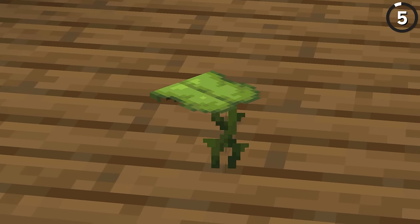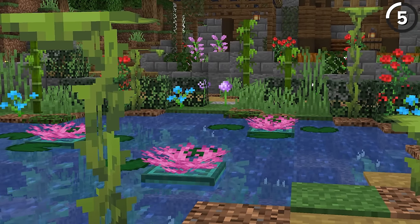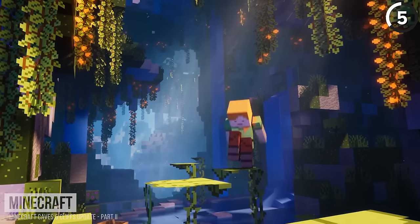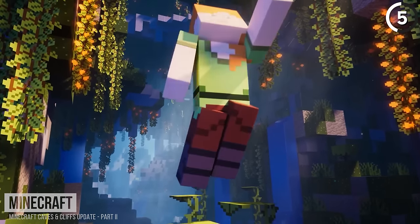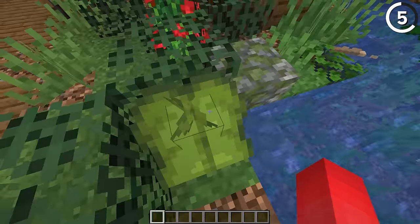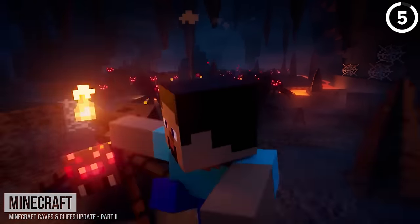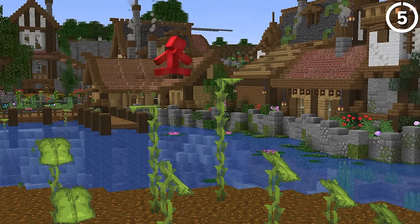There must have been some disagreement about how drip leaves work between the trailer team and the actual developers. When you watch drip leaves in the trailer, Alex is bouncing off of them, using them to spring from one to the other. But in game, they're not springy — they're quite the opposite. They just droop and fall. But even with that disappointment, the lush caves that she's in still seem a lot better than what Steve's dealing with, so I guess it's not that much of a loss.